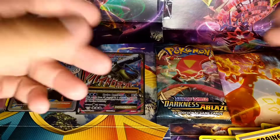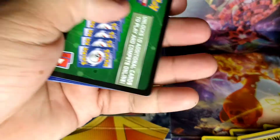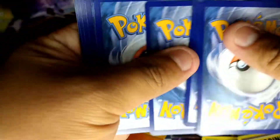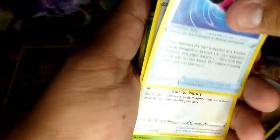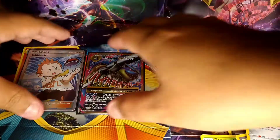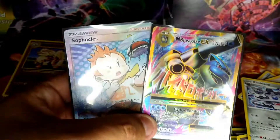Down to our last pack — here we go. Let's go ahead and give it away. We get four water energy, Dudunsparce, Spinarak, Toxel, and Klang. Alright guys, today was still okay.